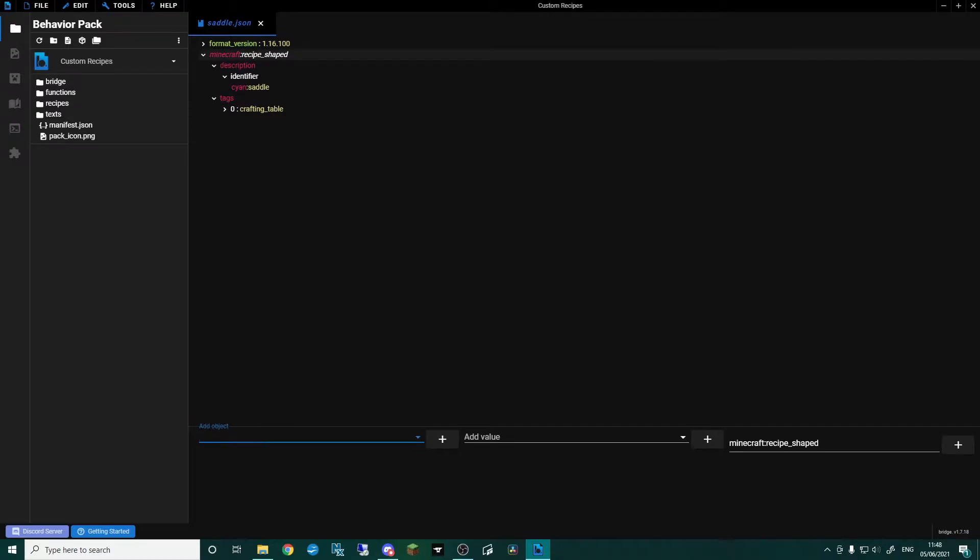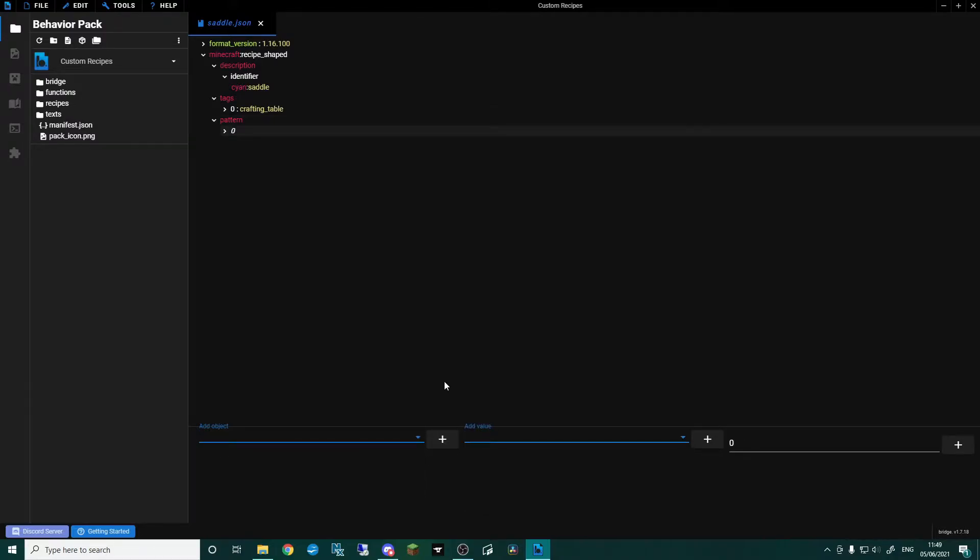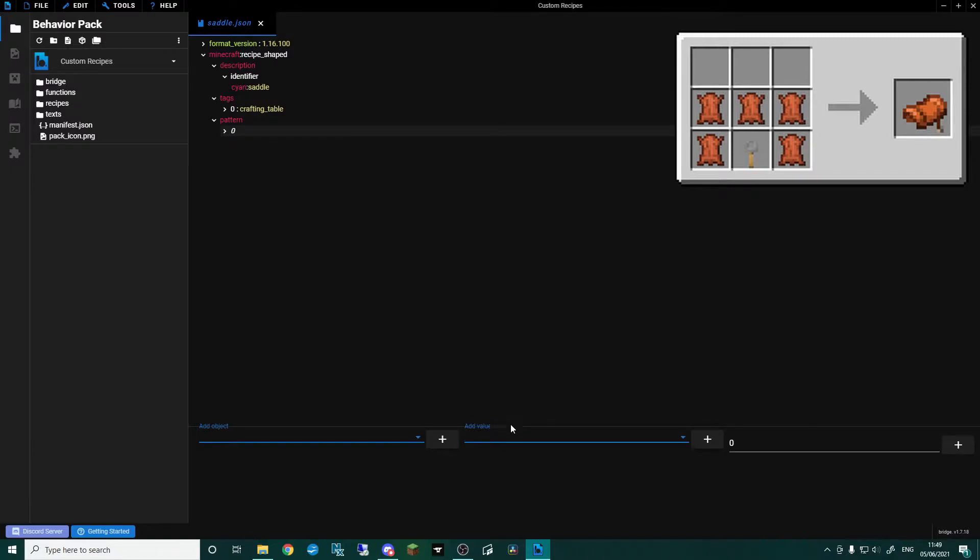Click back up to recipe_shaped, click 'add object', and we're going to go for 'pattern'. When you're looking at a crafting bench you've got three rows made up of three blocks each — imagine the top row being zero, the middle being one, and the bottom being two. Click on zero and go 'add value'. For my saddle recipe — basically a leather helmet with a tripwire hook — the top row I'll leave empty by putting three spaces, telling it to keep those slots empty.